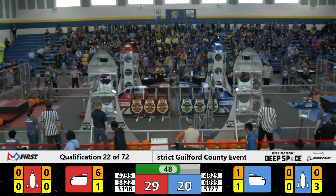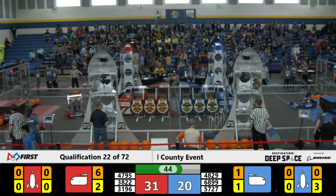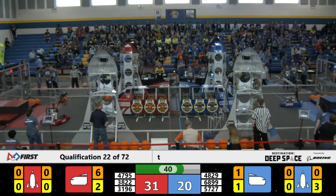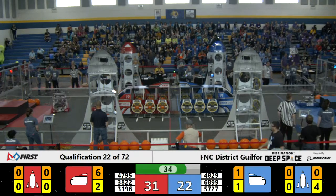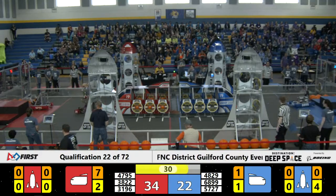We've got 6899 on the Blue Alliance hab. 4795 tries to bounce a piece of cargo into the Red Alliance cargo ship, but it bounces out. Not to fear, 3196 secures cargo into the Red Alliance cargo bay.